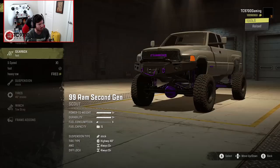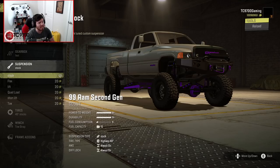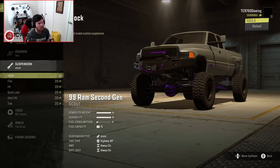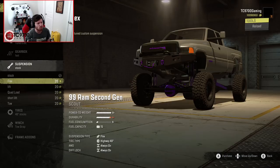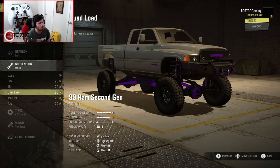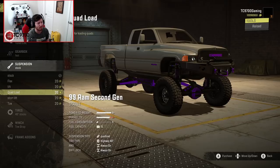Suspension-wise on this truck, do not sleep on the stock suspension — I am serious. There is so much tuning in that stock suspension. You're going to absolutely love it when you drive it. Then, of course, you have the flex, which is going to be your rock crawling and trail riding suspension. Then the general lift, which is for running pretty much the big mud tires. Then you have the quad load, which — well, we know what that does.